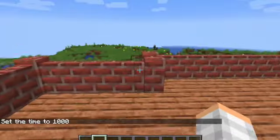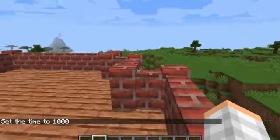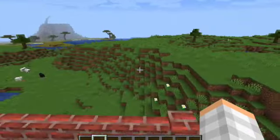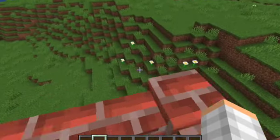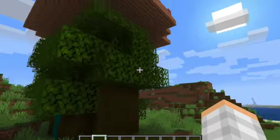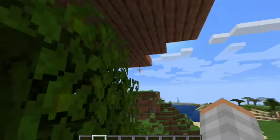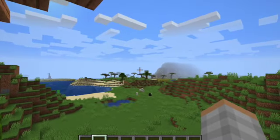Alright guys, there are lots of things you can do to this to make it look cool, like adding plants to it. One of the fun things you can do is adding vines to it. Number one is adding vines.